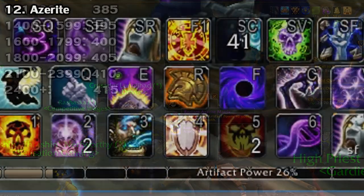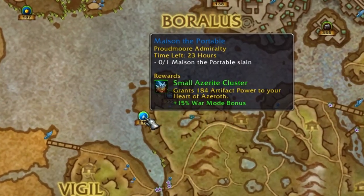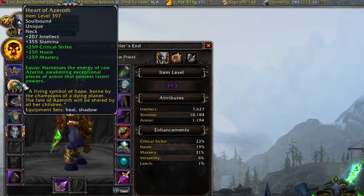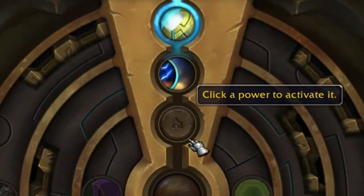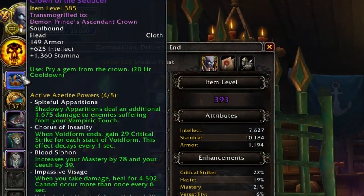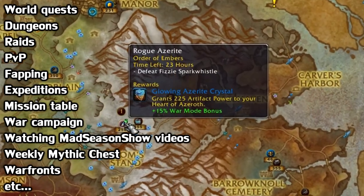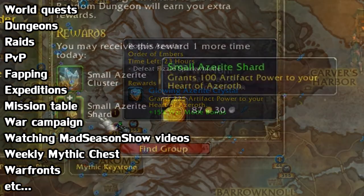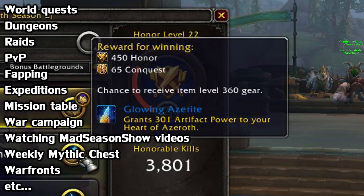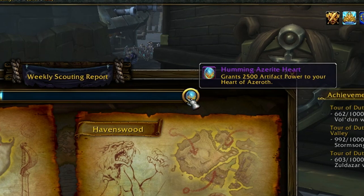Speaking of Azerite, I feel like I should have a dedicated section for this — it's the grinding resource for BFA. You gather it to level up your Heart of Azeroth amulet, which does two things: increases its i-level, and allows you to pick more traits for your Azerite armor, of which you have three slots — shoulders, chest, and head. You get Azerite from pretty much any activity you can think of: world quests, dungeons, raid bosses, emissary quests, reputation caches, PvP — just by playing the game. A big source though are Island Expeditions.